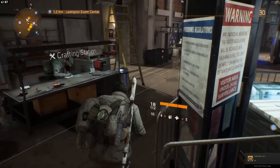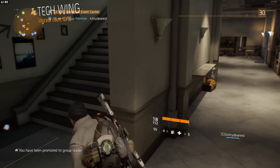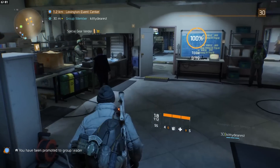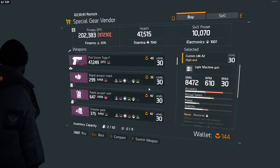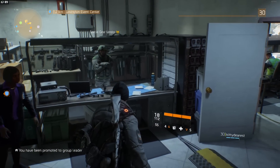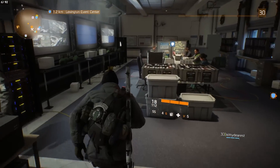If you've unlocked all of the tech wings, you can check out the special gear vendor who will sell items for Phoenix credits. You will need to run some hard modes to unlock this vendor and be able to purchase things from him, so we'll wait on that. Let's check out the security wing.